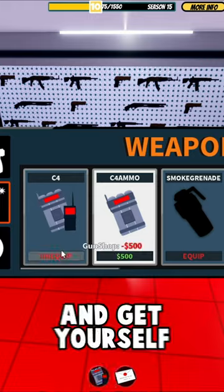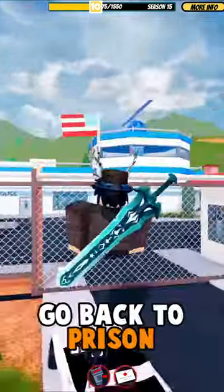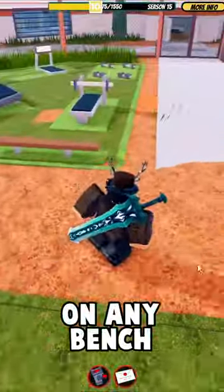First, head to a gun store and get yourself some C4. Next, go back to prison and sit down on any bench.